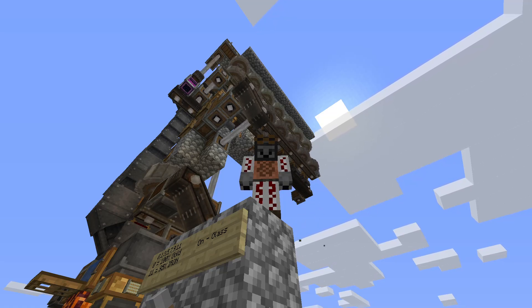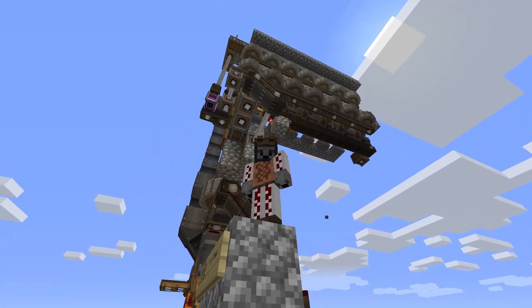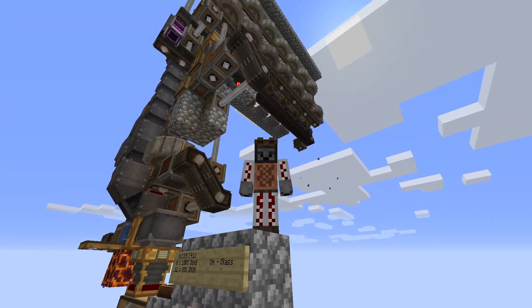This farm can produce gold, iron and glass at variable rates. By default, this is a gold farm and it will produce gold if you don't adjust any of the settings, but you can switch most of the gold production to iron or glass or choose to mix and match your yield.